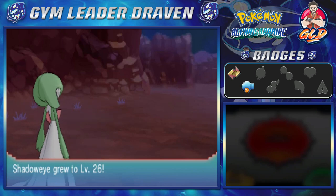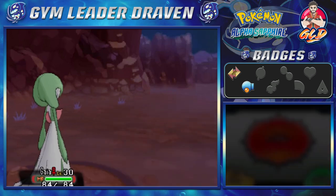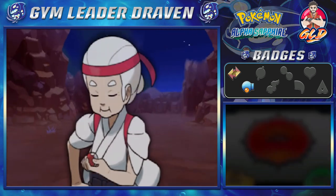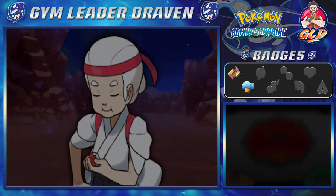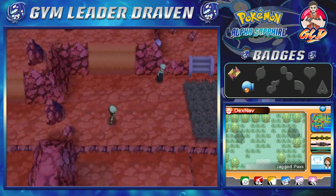Shadow Eye right here grows to level 26 and is learning Knock Off, which is another move I'm not going to use because I believe Stall affects all first-person moves and all that stuff too. So I kind of read up on that.